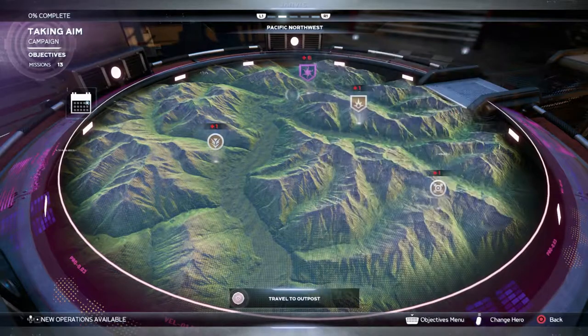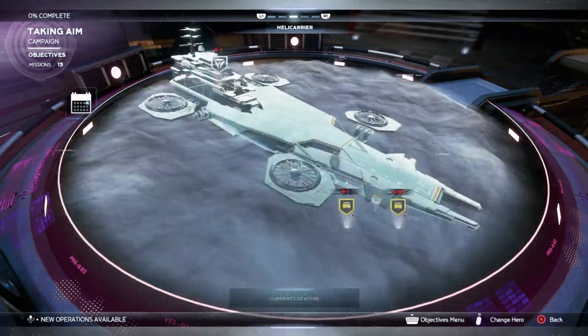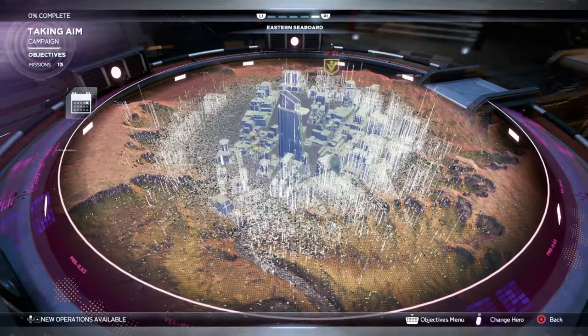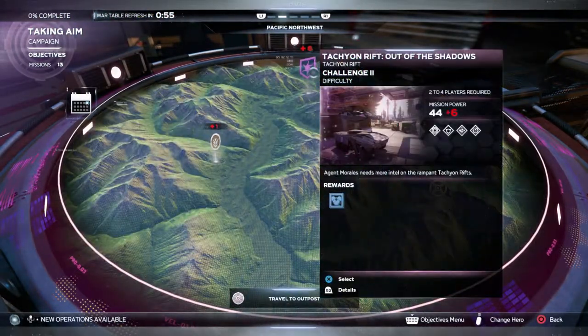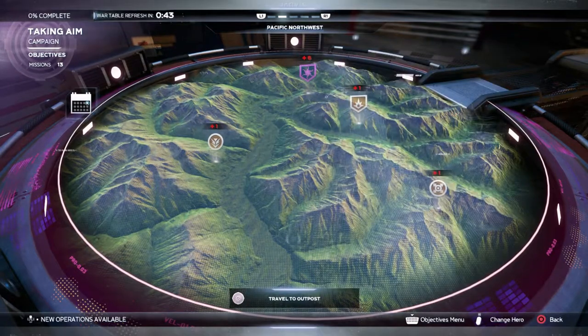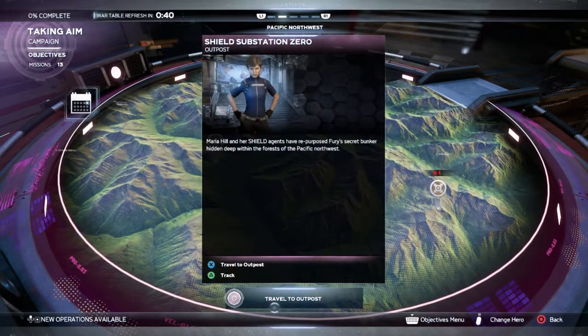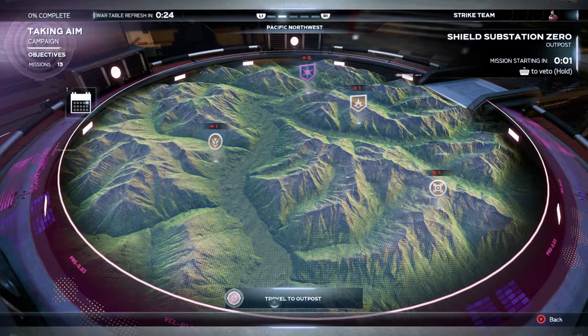Tachyon rift, out of the shadows — that can't be it. Let's look at the next one. I think it's this one: 'Agent Morales needs more intel on the tech.' It's plus six, we might be screwed, but let's jump right in. Maria Hill and her SHIELD agents have repurposed Fury's secret bunker hidden deep within the forest of the Pacific Northwest. Let's travel to the outpost.